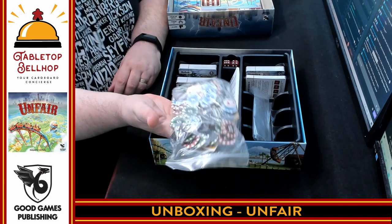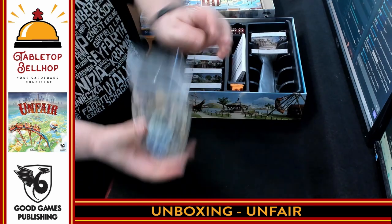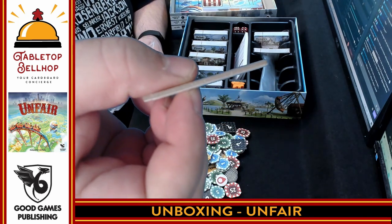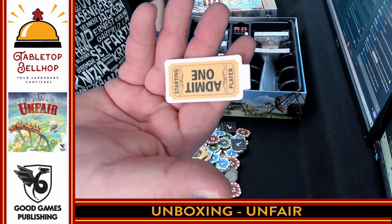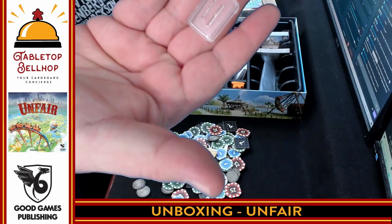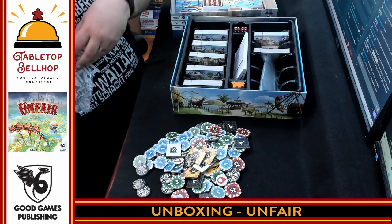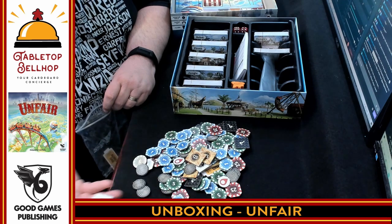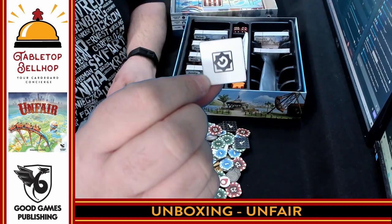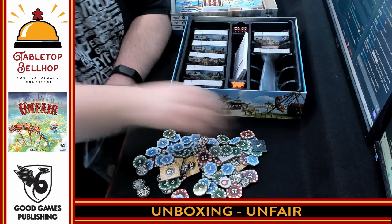No punch boards in here — everything's pre-punched, with extra baggies included. We have Admit 1 tokens — these are notably, impressively thick, reminiscent of Gold West from Tasty Minstrel Games. There's a standee that the Admit 1 token fits into, which serves as the starting player marker. There are square tokens with question marks on one side and letters like V, P, and G on the other, which appear to be randomizing something. There are also funhouse optical illusion discs with swirly patterns — I think these may be placed on rides that are broken down, but I'm not certain.